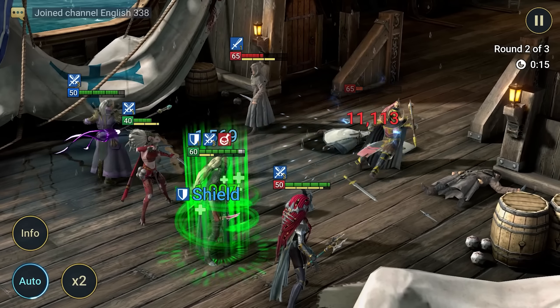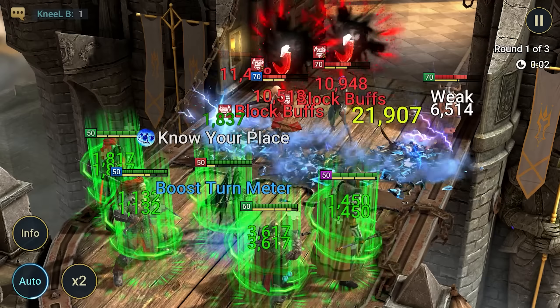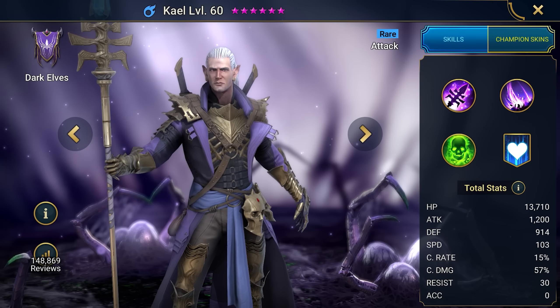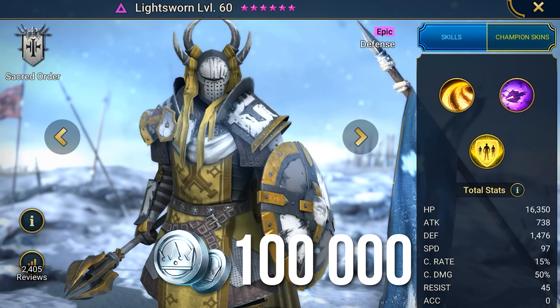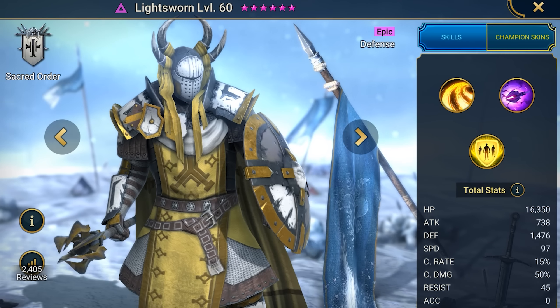Alright, let's start registering and entering promo codes. Step 1: follow the link in the description to get Lightsworn and register. Then you'll need to choose one of the 4 starting champions. Choose Kayle, as he's the best among them. Check out my detailed guide on this guy on my channel. Then complete the training. After that, Lightsworn and 100,000 silver will be credited to your account — look for them in the game inbox.